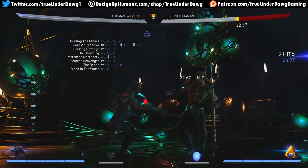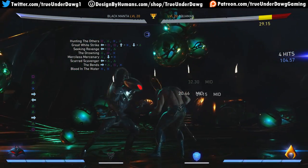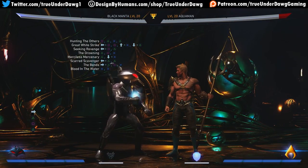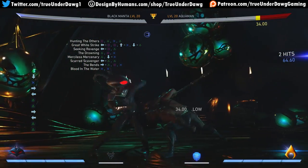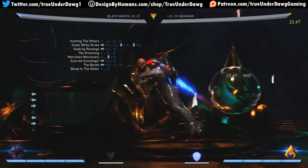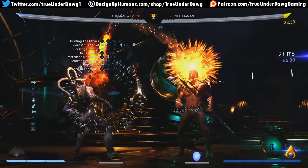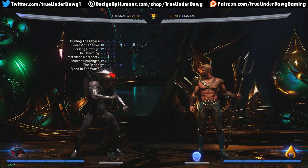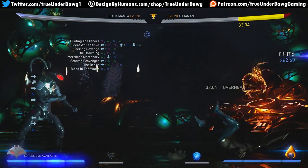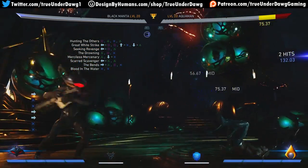So we have ways to start combos. You can cancel those first two hits — you just can't input the entire string and then cancel. They're all mids, great for hit confirms. You have the low mix-up and the low-overhead mix-up — that's gonna be great day one against so many players, catching them off guard. You also have this move that's safe and ends in an overhead — and it's a mid. Look at that range — that's what makes it godlike. Great range and it leads to stuff.